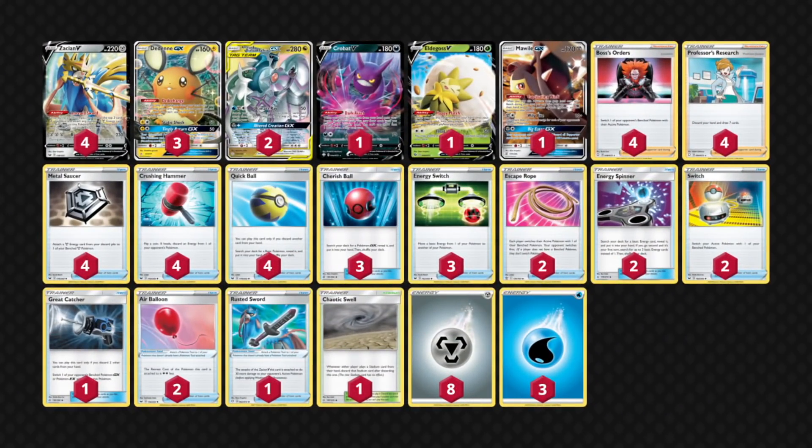Starting off with one of my top decks, I think ADPization is a great choice because it's well-rounded and the Boss's Orders game plan is a thing. Just after you get Altered Creation set up with a metal and a water energy, you can either use Ultimate Ray or power up with Metal Saucer to continuously dominate your opponent. This deck is vicious and while it's easy to play, that doesn't make it a bad choice. It has a great matchup against most things in the metagame, and you're just not going to scoop to your opponents if they play something weird.